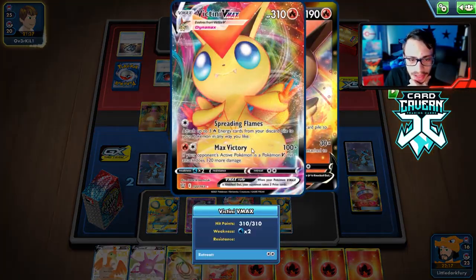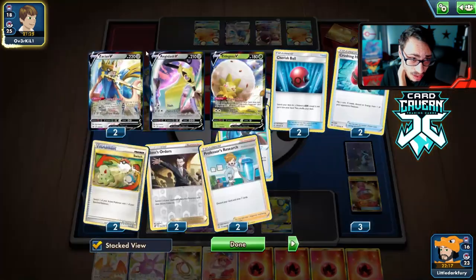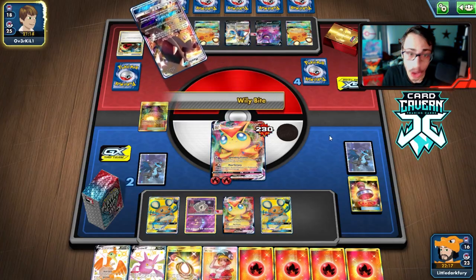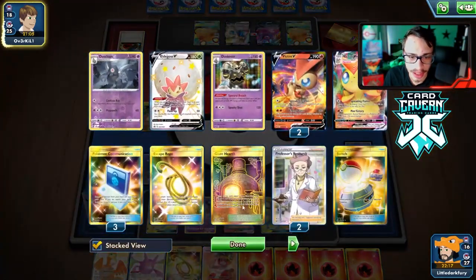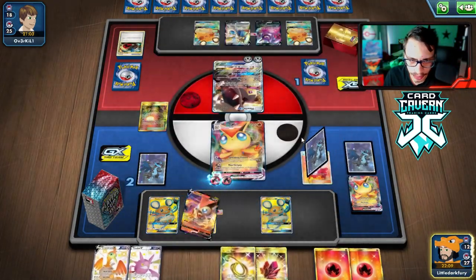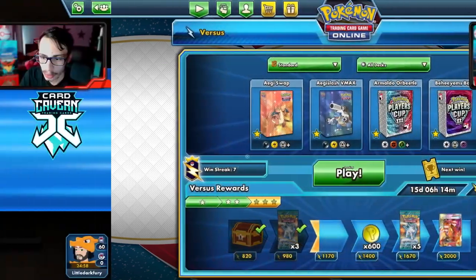We only have one Welder in the deck — not good, not ideal. We Dedenne — we want to make sure we Welder the Victini. No Welder to be found. I think we have a Welder prized — two Welders prized. We should get one off the prizes. Two in three chance of getting a Welder — gotta be this bottom card. Called it! We could get stamped though — we could get bodied by a Reset Stamp. We might even have time to just go Spreading Flames into a knockout. They don't have a Reset Stamp or Marnie — that's game! Dustnore didn't need to be used and we still cooked.